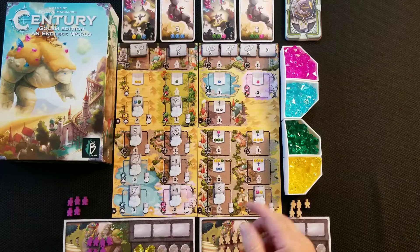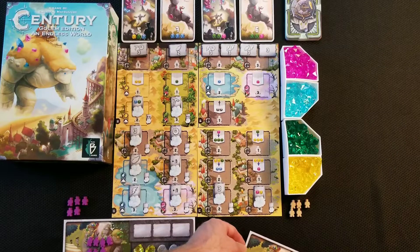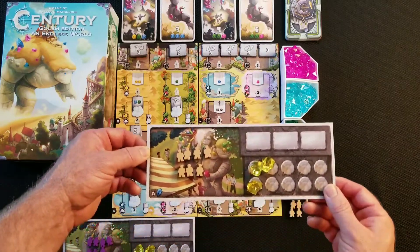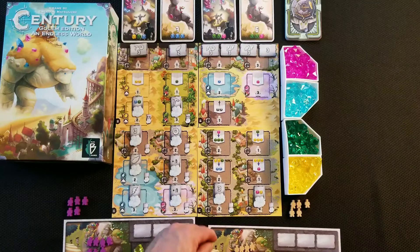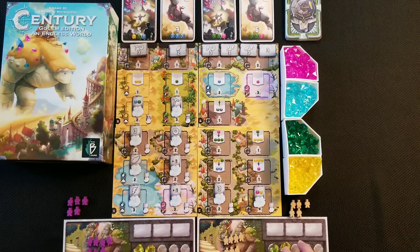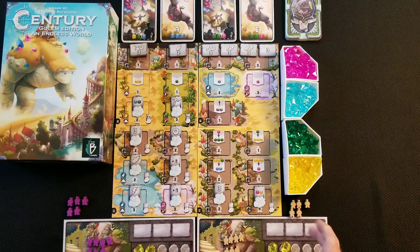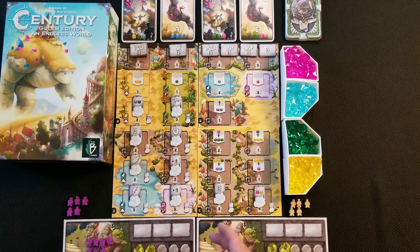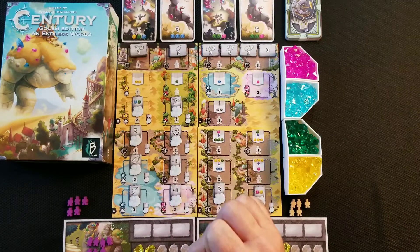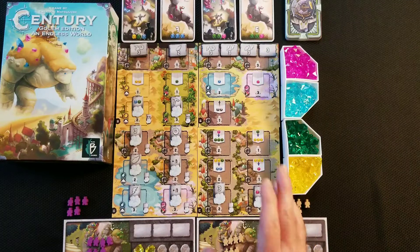One thing I skipped: one player board has a blue stone on it — that's how you determine the first player. You shuffle the boards and randomly pass them out, and whoever has the blue stone goes first. Each player also gets a color meeple. The first player gets three starting stones, the second player gets four, the third player gets four, and the fourth player gets three.